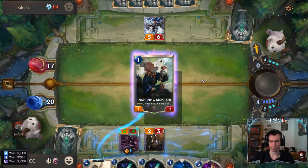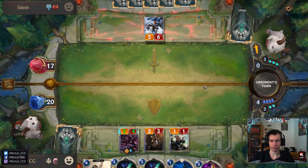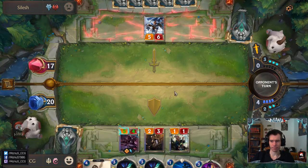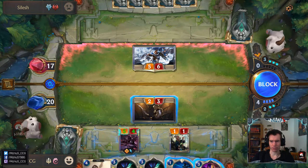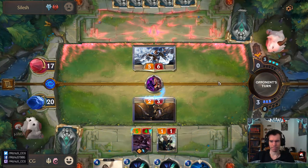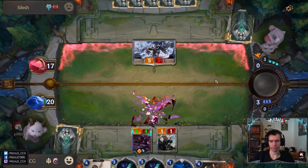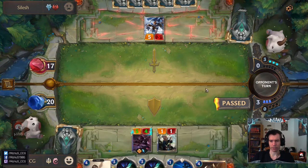I think we can do this. Then if the opponent attacks, we just block and that's Shadow Shift — return the Blade Keeper. We could also do this, but I think the lower option makes more sense. It also leaves the Deny open. It's weird, the opponent seems to not be that aggressive. He's doing weird things. That also softens him up, so he dies to Zed. Although we have Rush for that too, and we have the Blade Keeper to buff him.